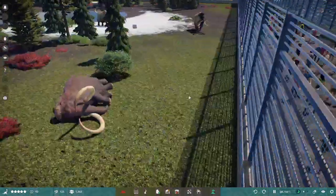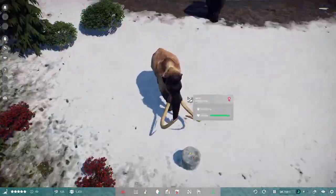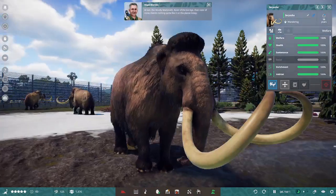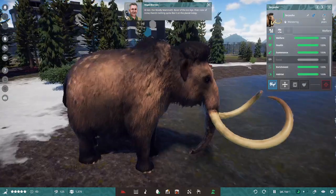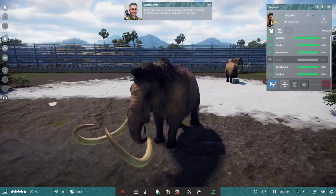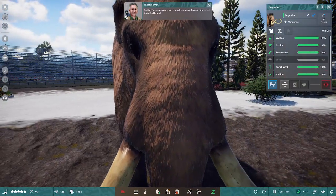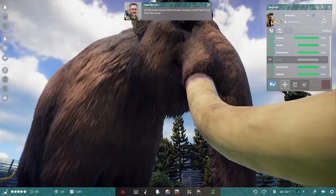First up, we have the woolly mammoth, or Mammuthus primigenius. At last, the woolly mammoth — ruler of the ice age, then ruler of none. There's nothing quite like it on the planet today. Just like their closest elephant cousins, mammoths are highly social, forming large family groups led by matriarchs. So we need to make sure we give them enough company — I would hate to see them feel lonely.